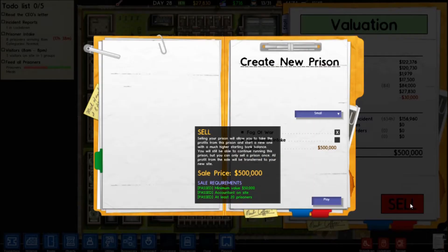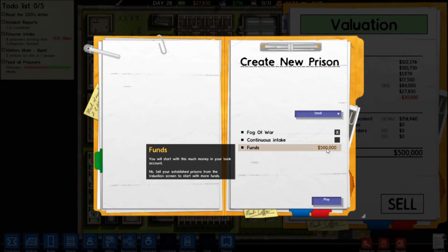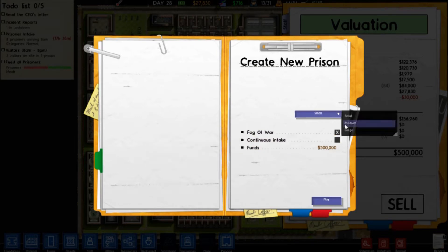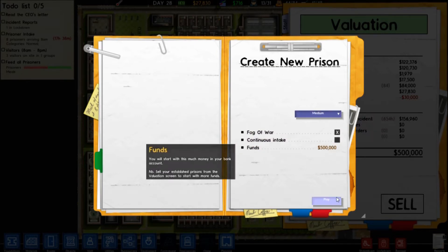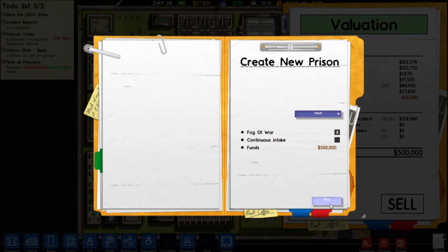And I think we're going to build up a new prison. Funds: half a million — that's good enough for me. Let's do small. Small play.